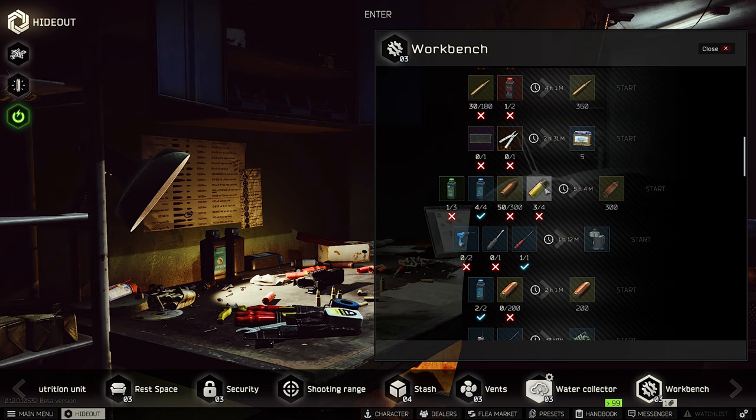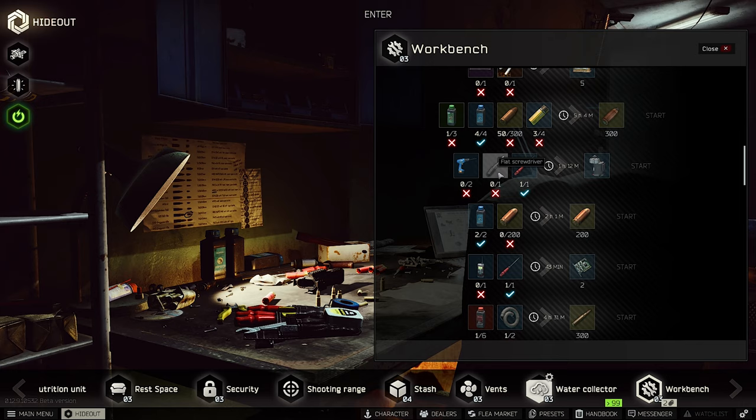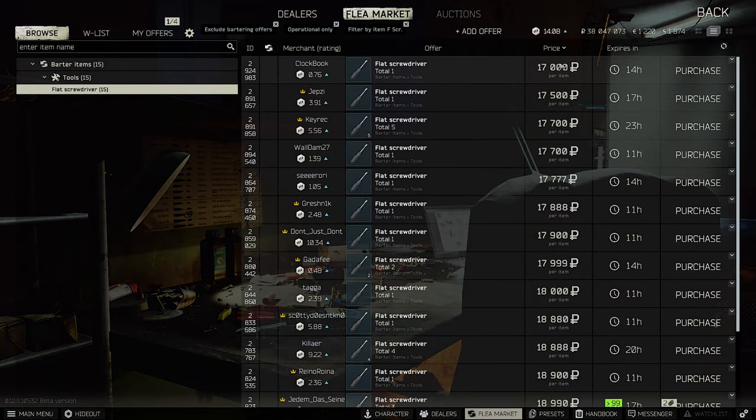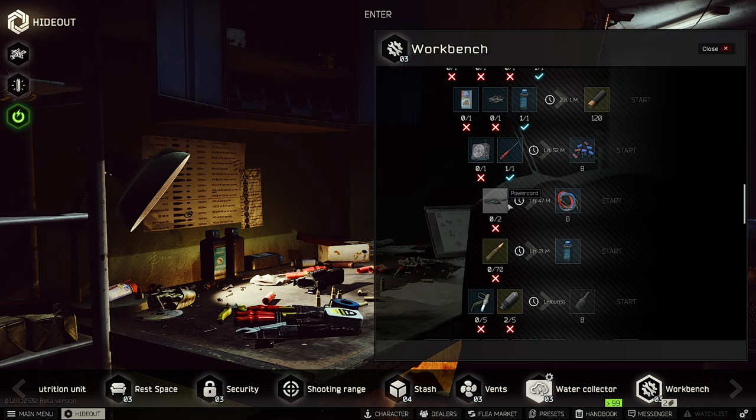The 7N31 craft is also very interesting — right now the ingredients are expensive, even nails are worth around 30k. The flat screwdriver is always valuable as a one-slot item; you can sell it for 70k or keep it for crafts. Early on you also get a lot of power cords — you can use two power cords to make eight wires, which sell for 20 to 30k each. Very worth it if you find two power cords.